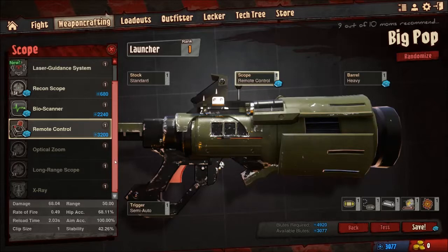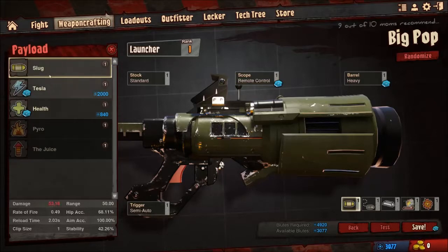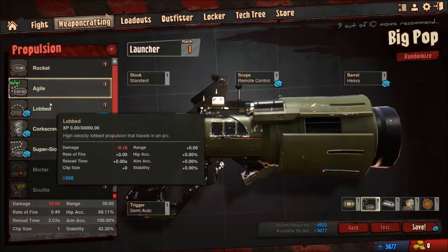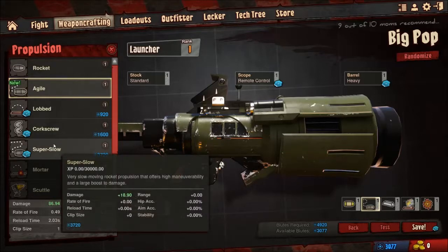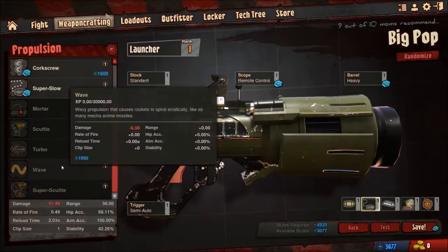And then you've got the various scopes and scanners that you can get on the other weapons. For the ammunition — of course you've got the standard Slug, Tesla, Health, and Pyro. You've got a basic rocket. You've got the Agile rocket which gives you more maneuverability — since I'm using a laser guidance system, I figure a more maneuverable rocket would be a good idea. Lobbed basically makes it a grenade launcher. Corkscrew does a little bit less damage but looks pretty cool. And then there's Super Slow, which does a lot more damage and has high maneuverability, but something that moves that slow has the disadvantage of being fairly dodgeable. One thing I kind of like is Wave, which is basically an anime missile option — so it flies around in a really weird pattern.